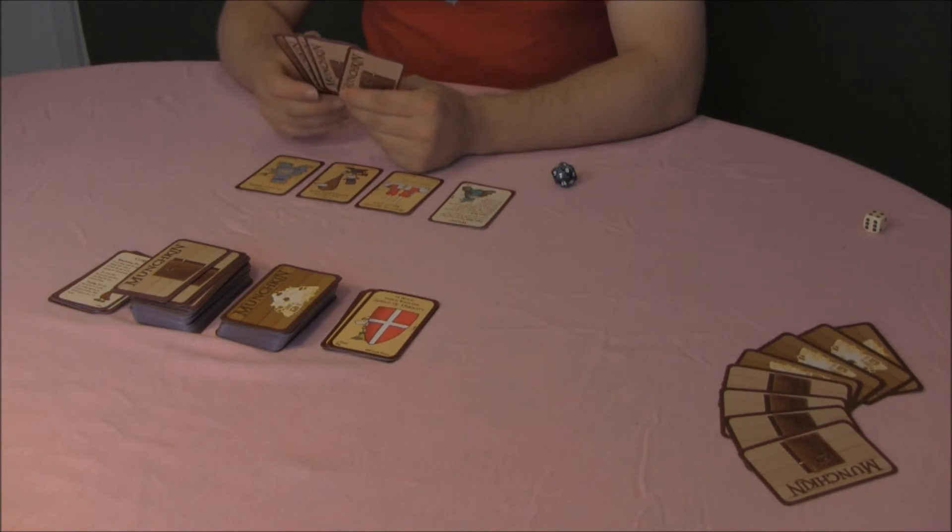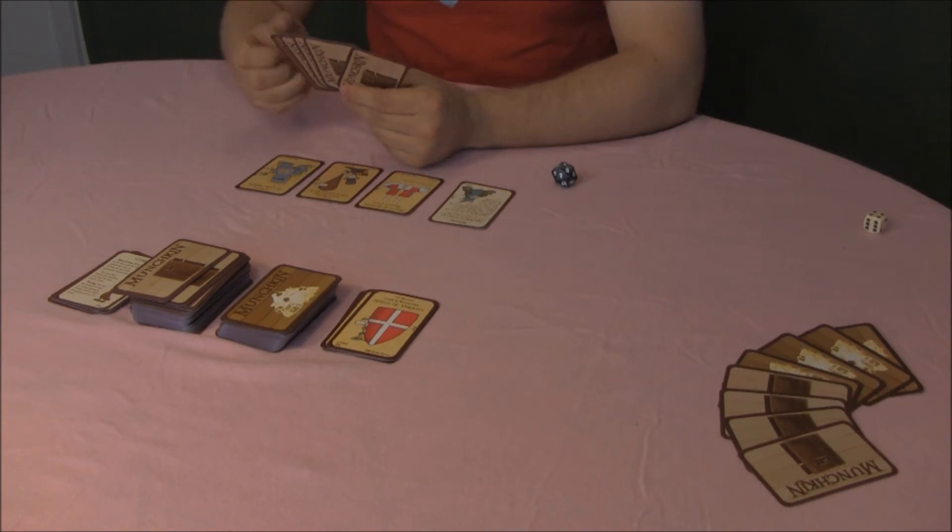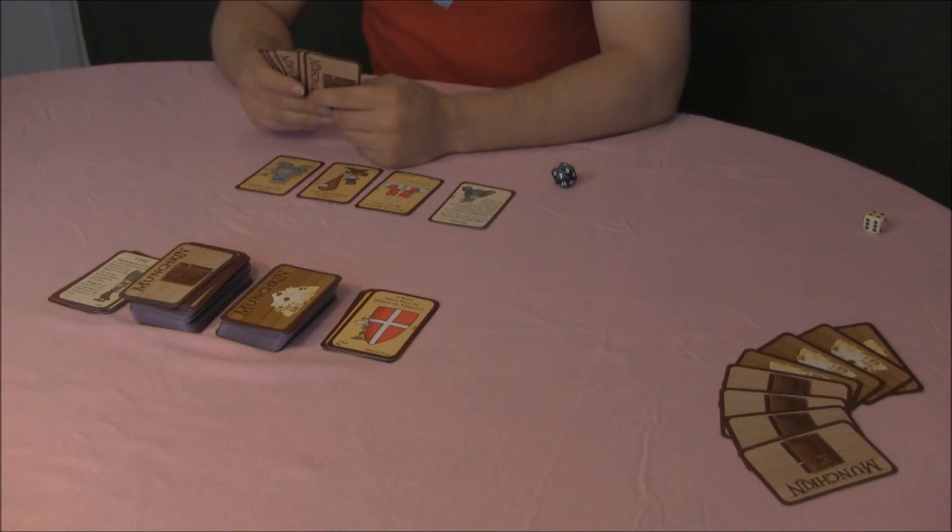Looking for trouble. If you did not draw a monster card when you first opened the door, you now have the option of playing a monster from your hand and fighting it, just as if you found it when you kicked open the door. Don't play a monster you can't handle unless you are sure you can count on getting help.